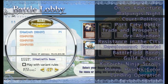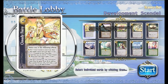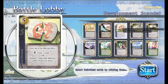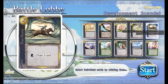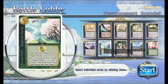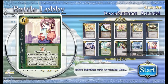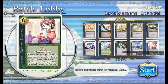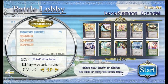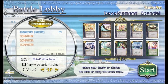How about Development Scandal? What cards do we have here: greedy fairies, mining city, tally, wishing well, post horse, city development, imperial estates, alchemist, bank, and gossipy duchess. Alright, let's go.